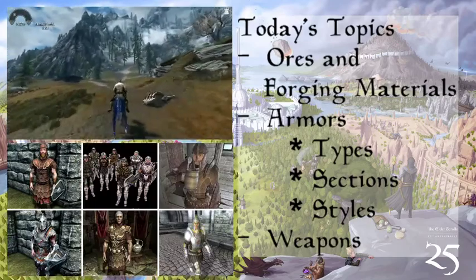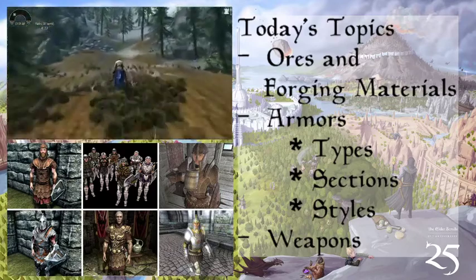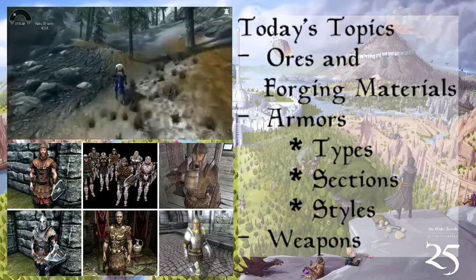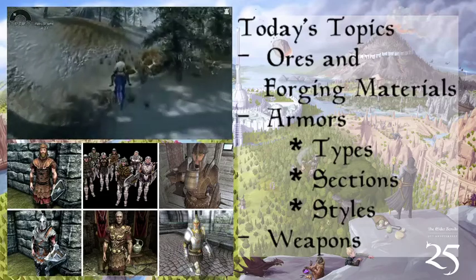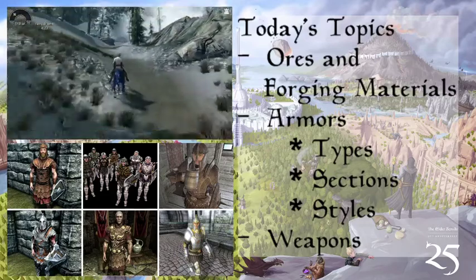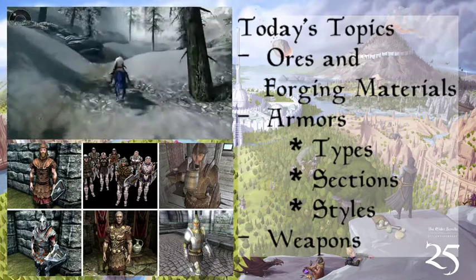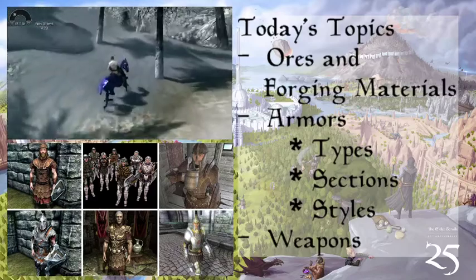Moving on — we have the Imperial armors. The reason we put these aside is because they appear in every game, but in their own style. In the center top we have the Morrowind styles — there are six or seven styles of Imperial armor. Morrowind had a lot of variety, especially when it came to armors and weapons.